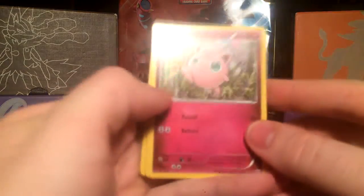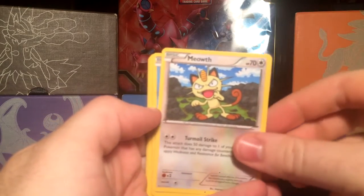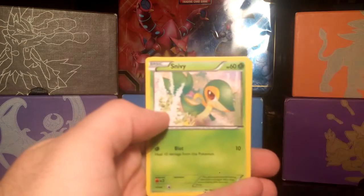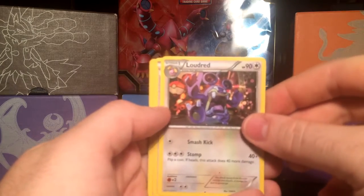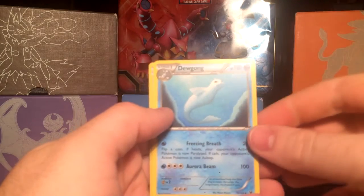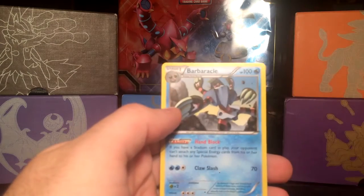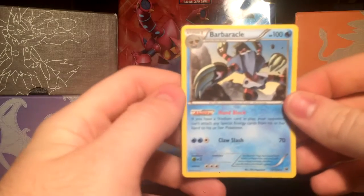We've got Jigglypuff, sorry about the glare. Meowth, Binnacle, Snubble, Snivy. We have a Loudred, a Bent Spoon, a Dewgong, a Reverse Holo Riolu. And for our rare, we got Barbacle — sorry, I probably butchered that.